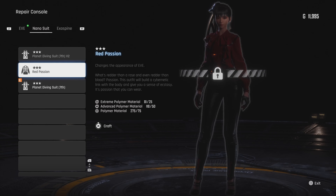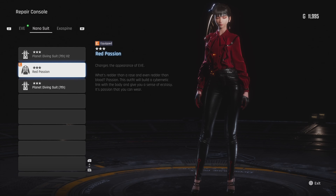How to get the Red Passion secret outfit in Stellar Blade. In this video I'll be showing you how to get the Red Passion secret outfit. It's a really cool outfit — it has a red blouse, black gloves, and black leather pants, and the blouse has its back open as you can see here.